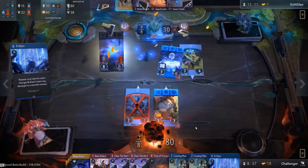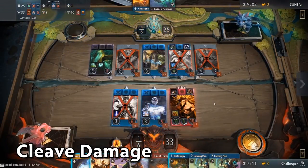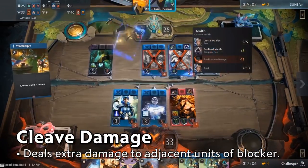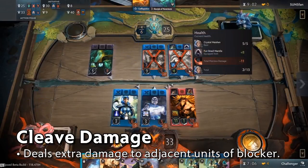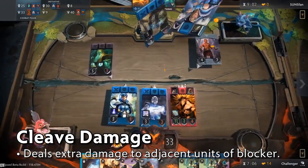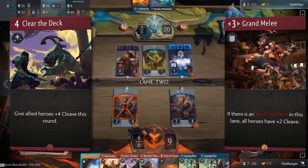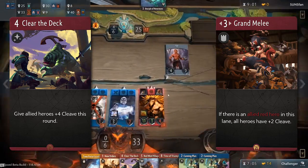For the final damage type in Artifact we have Cleave. Whenever a unit with the Cleave damage modifier attacks, it will also deal damage to adjacent cards of the unit being attacked. It's important to note that Cleave will not deal additional damage to the main target, nor will it trigger if there is no unit to Cleave off of, such as when trying to attack a tower directly. Spells like Clear the Deck and Grand Melee will provide units with Cleave modifications and are featured often in decks using red cards.